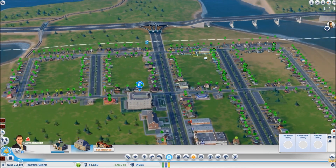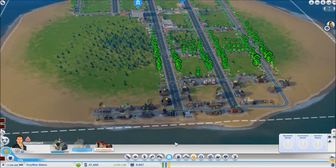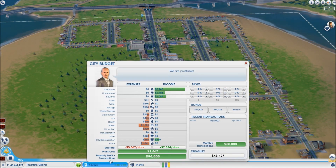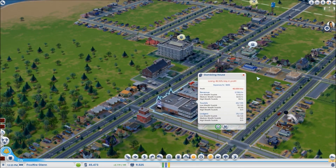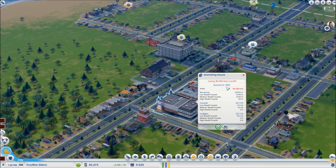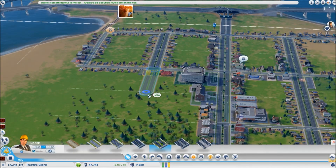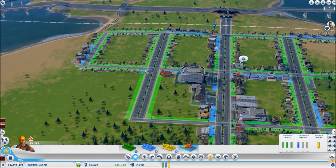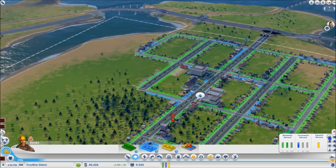Eventually you can build up some bigger stuff, but for now just cheap stuff. Let's grab the mayor's mansion — people like that, we'll move up to it eventually. Right now it says we're losing money, but in reality the revenue is higher than the expenses, so that's going to change over the course of the next 24 hours. I'm already making a profit, really — it's just deceiving in that way.